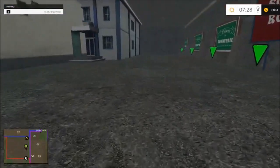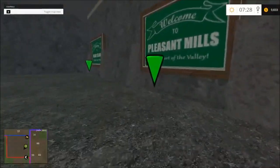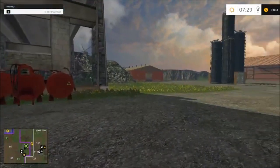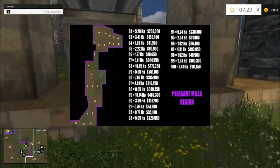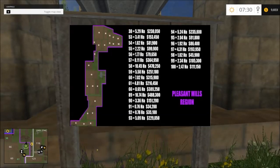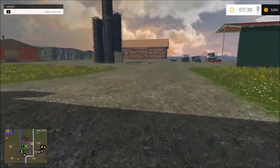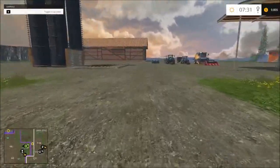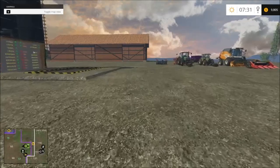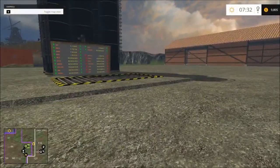I'm going to go to the purple farm in the Pleasant Mills region via teleport. At each farm you'll see a board with a pop-up showing that region's field numbers, their costs, and how many hectares, so you know what you need to spend to buy fields without checking every one individually. Each farm has starter fields — most have two, though the red farm has one because it has twice as many starting hectares.